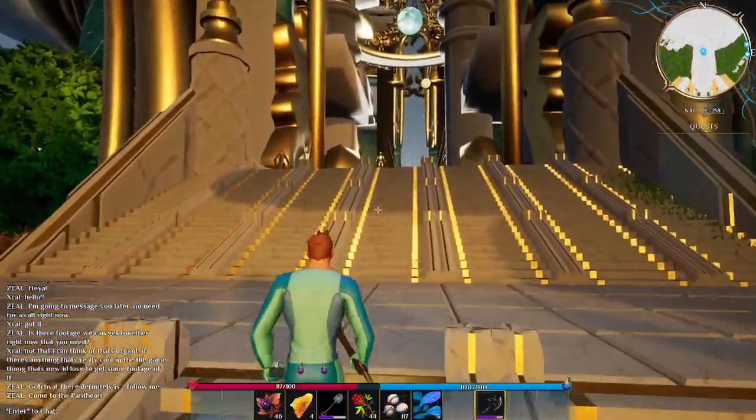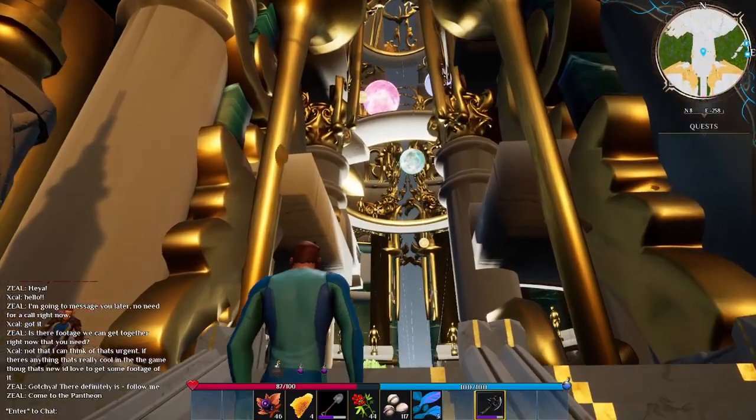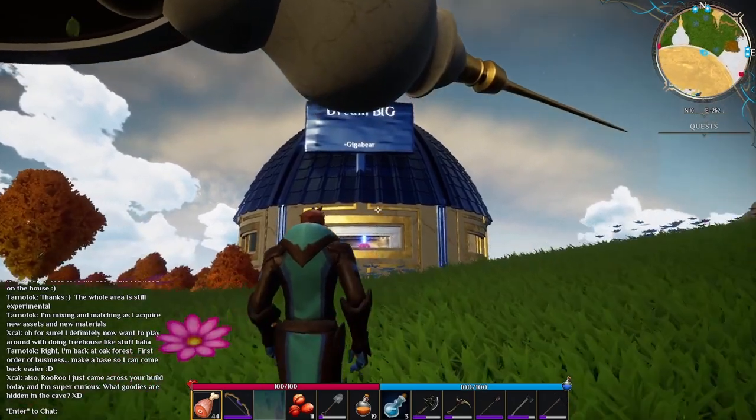When you spawn into the city of Elysium and upon first entering the game, you're going to notice a lot of very interesting architecture. However, the building we're going to focus on is the one with the blue roof. This is Giga Bear's Welcome Center.